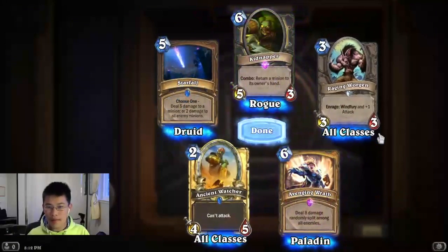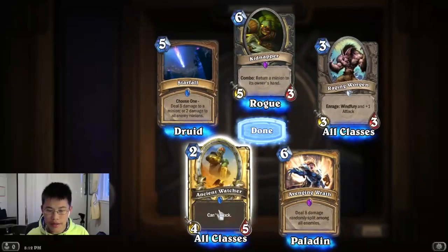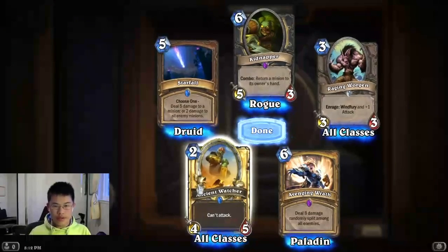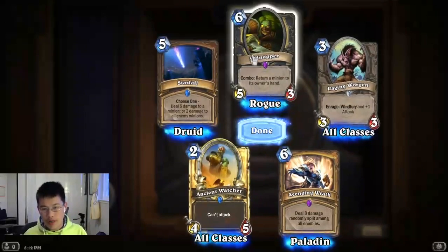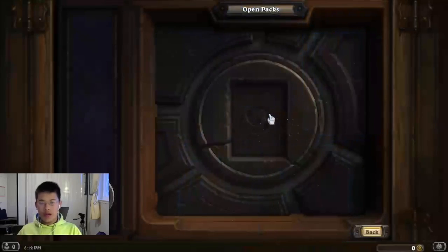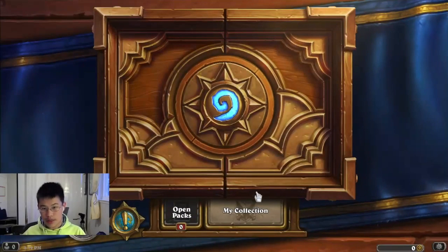Wow, that is a pack. That is insane — how much dust is that? A rare is 100, so it's 400... let's calculate: 100 dust, 220, 320, 325. Wow, that tops most of our packs except that legendary pull. That is pretty insane. Let me just see how much dust we actually have — let's go through all of these cards and see how much stuff we can craft according to my decklist.